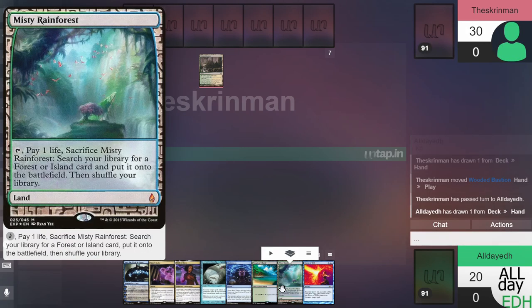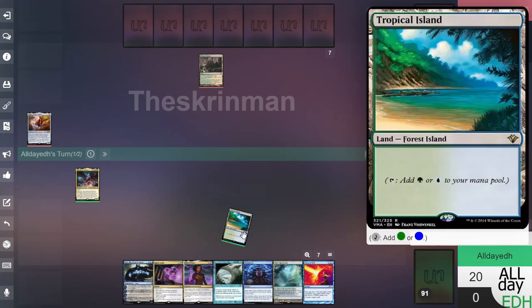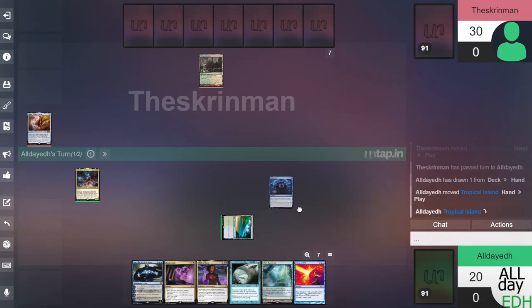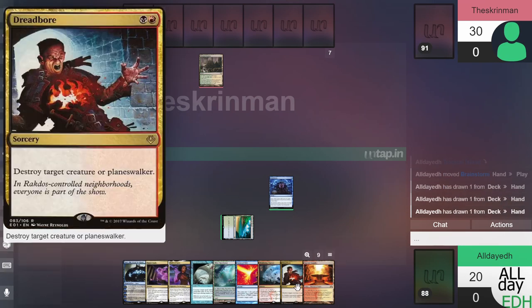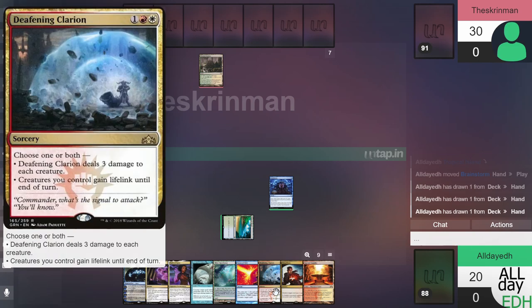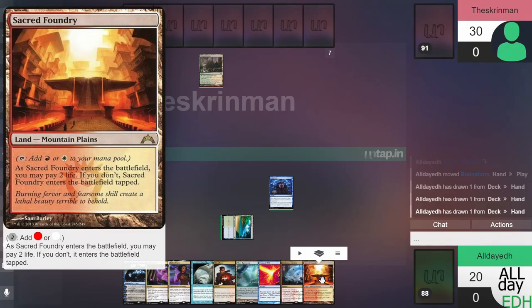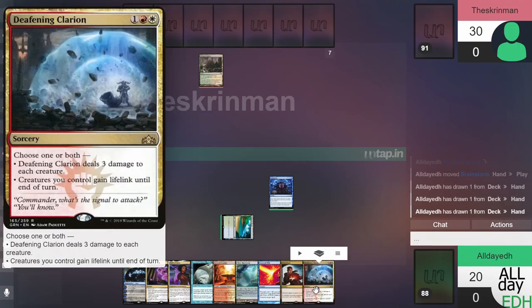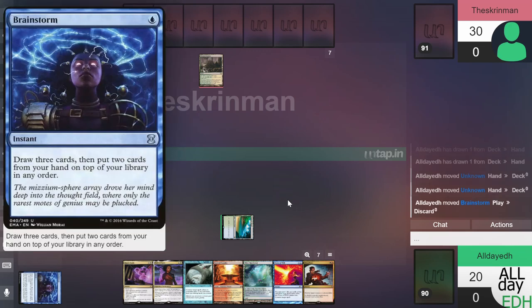Pay one life. Let's not search for a land yet because I want to see what Brainstorm gets us first. We have a Sacred Foundry and Dreadboar — we need a black source. Daphne and Clarion too. We'll put the land in our hand because that's more important, and put this one and Jace on top. We pass the turn. He's got a Wooded Bastion up — must be low on land too. Life is still at 20, so let's bring it up to 30.